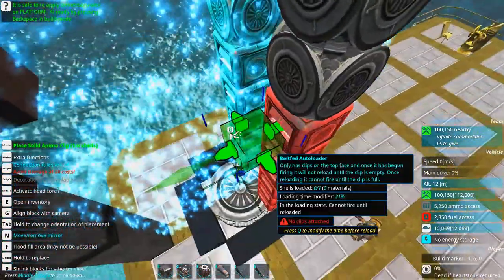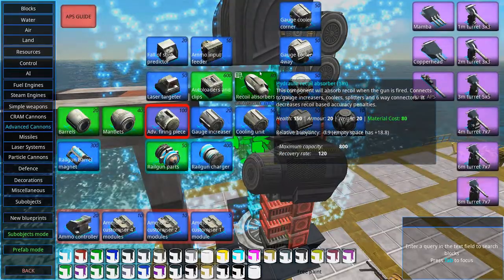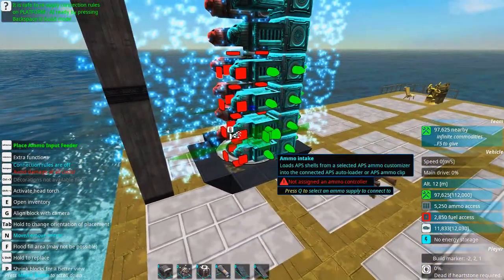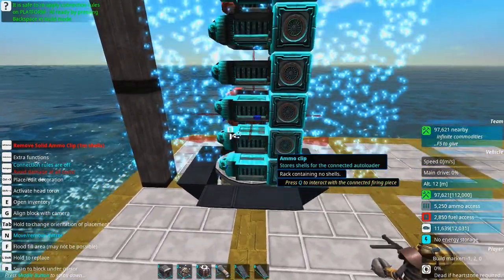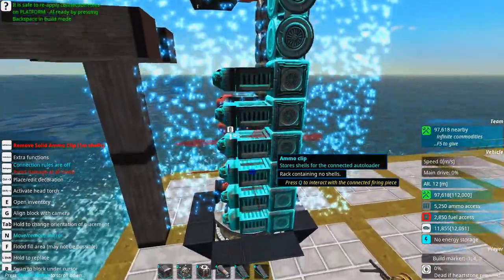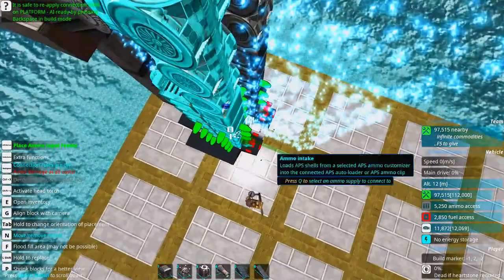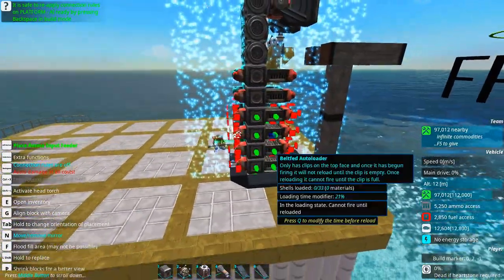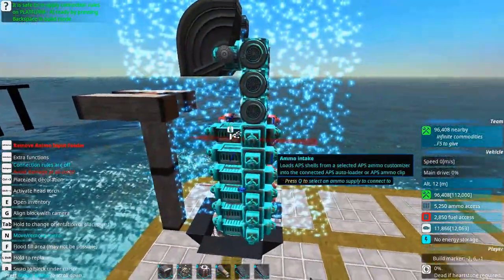Let's add some ammo clips, which we will need to protect later — ammo clips for both our firing pieces. What we need now is an ammo input feeder. Ammo inputs usually only need one per unit, but the belt-fed autoloader cannot fire at all when it's loading. So when the belt is empty it will fill up again and then fire again. It might be smart to only have one ammo clip, because otherwise the time between reloads might be longer. We will also add more ammo intakes because having more intakes makes the loading times shorter.